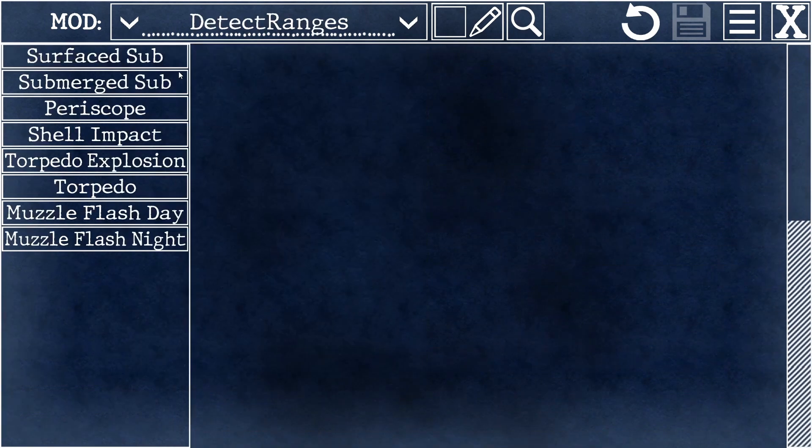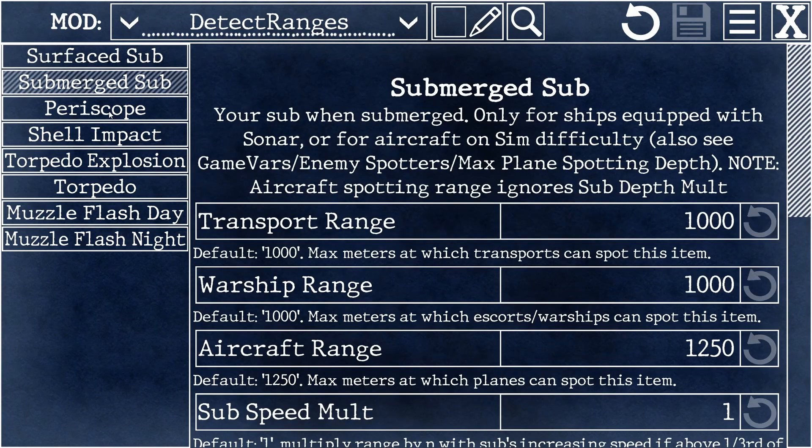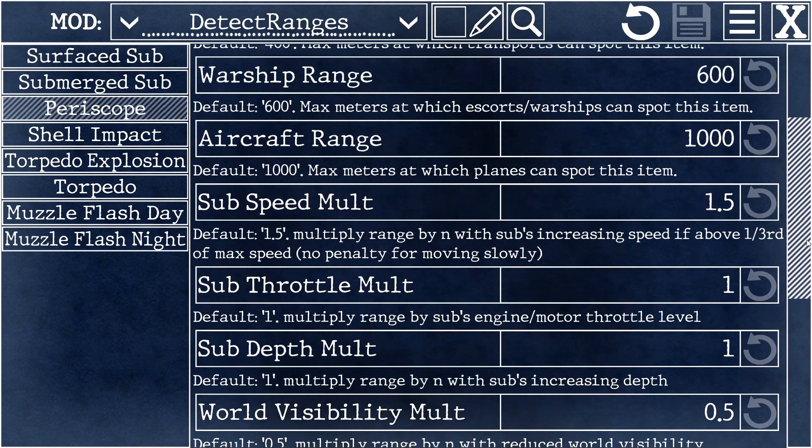In the detect ranges menu, you can modify how far away enemies can spot you. For each of these categories — which is a thing that they can spot — the first three numbers are the default ranges that each enemy type can spot you at: transports, warships, and aircraft, which have the longest line of sight. Quick side note about units: regardless of whether you're using metric or imperial units in the game, all distance units in the modding editor are meters.